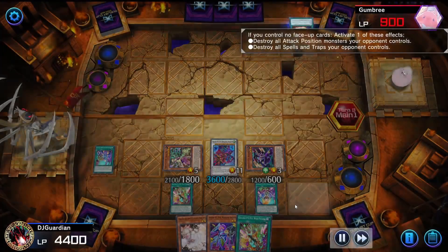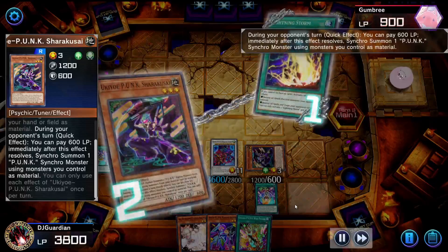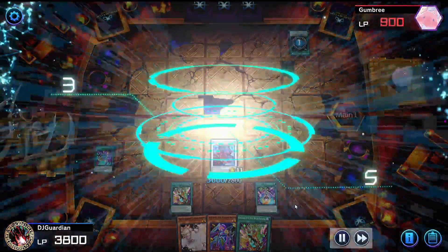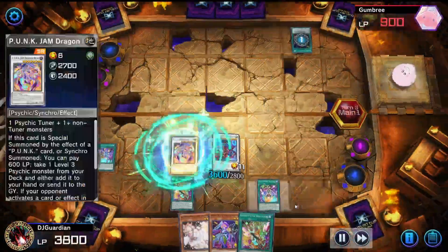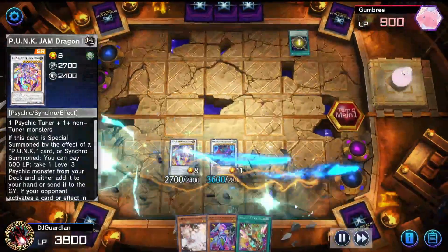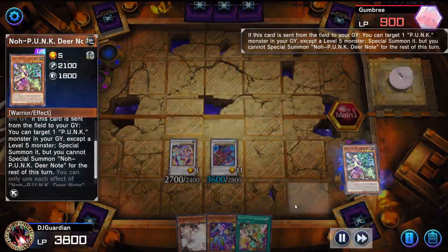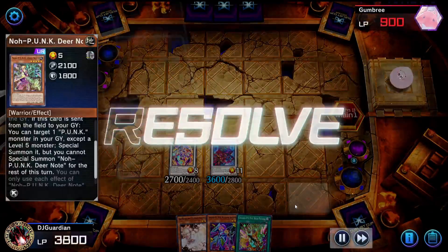I activate this effect which allows me to fusion or synchro summon my Dragon Drive. Sadly it destroys my spell stuff, but it doesn't matter because I am still prepared — I summon back my Ogre Dance anyway.